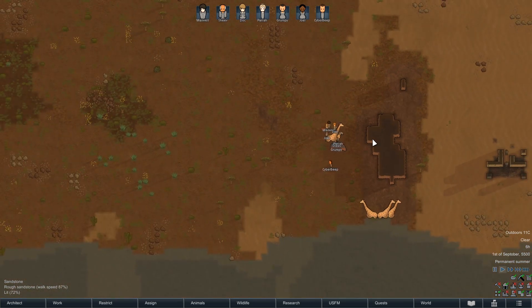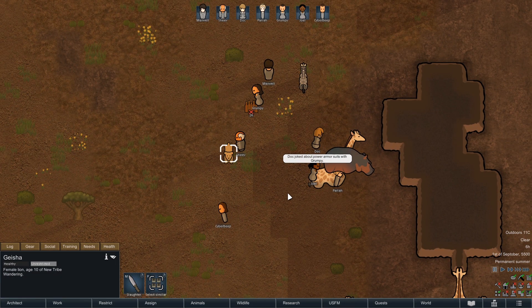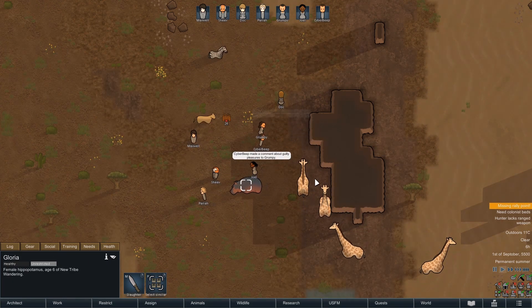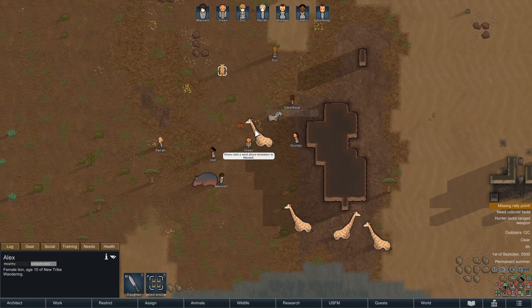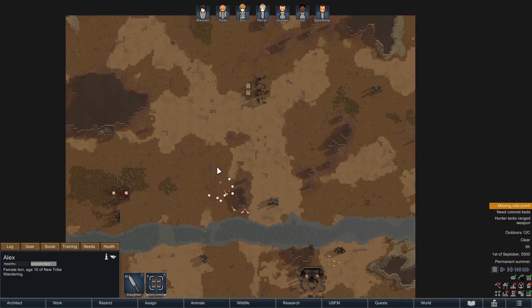We spawn in with a zebra named Argus, a lion named Geisha, a giraffe named Animal, and a hippopotamus named Cassandra. We're going to tweak these names a bit — now we've got Gloria the hippopotamus, Melman the giraffe, Marty the zebra, and Alex the lion. That's right — they're going to form the core of our animal force, who is going to do a lot of the protecting around here.